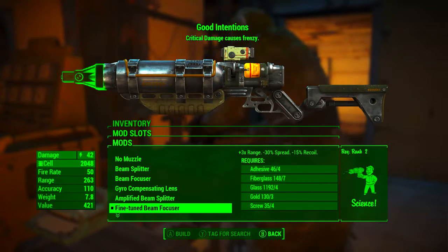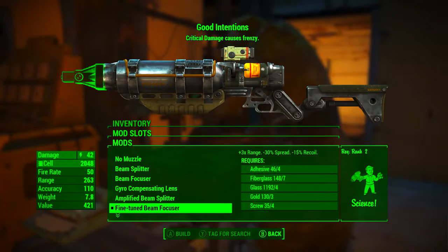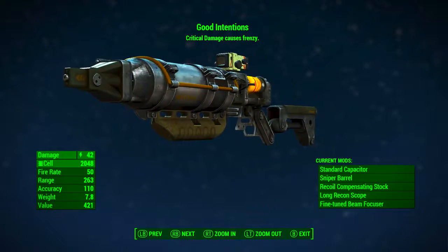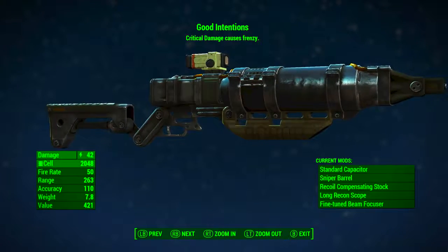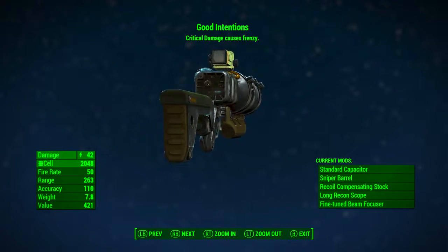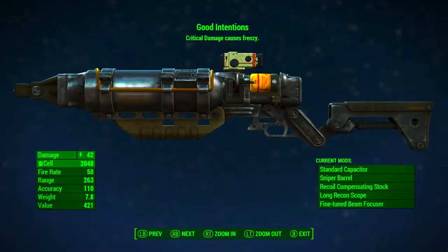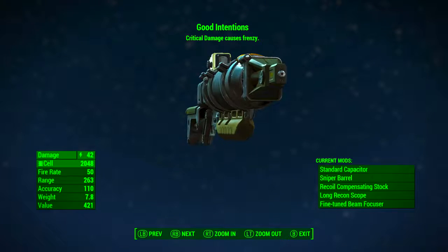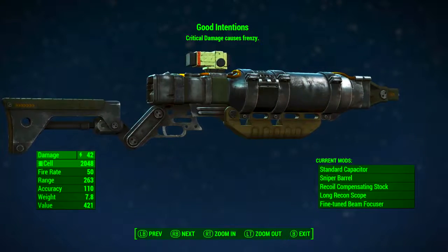Then we're adding the fine tuned beam focuser just to get some extra range. It adds plus 3 times range, reduces spread by 30%, and reduces recoil by 15%. Once modded out this way — not for damage but to fully utilize that legendary effect — it has a base energy damage of 42, uses fusion cells as ammunition, has a fire rate of 50, range of 263, accuracy of 110, weight of 7.8 pounds, and a value of 421 caps. Looking at the top: Good Intentions — critical damage causes frenzy.